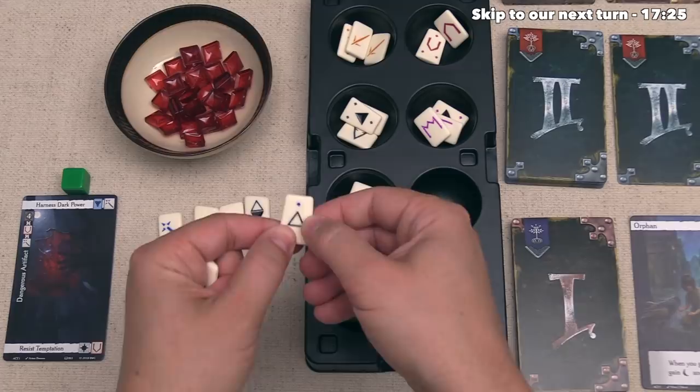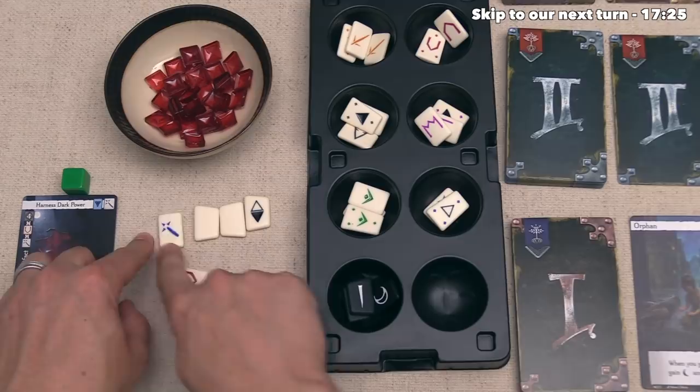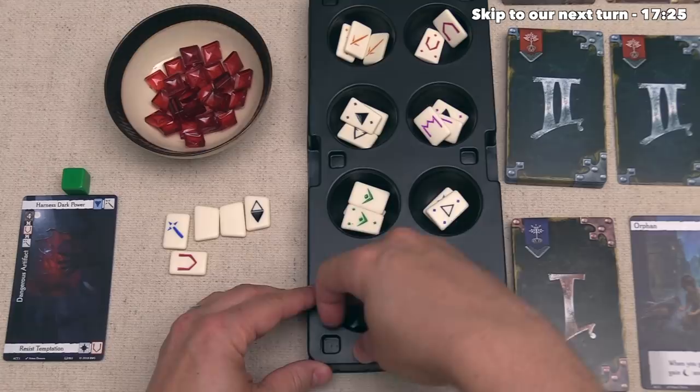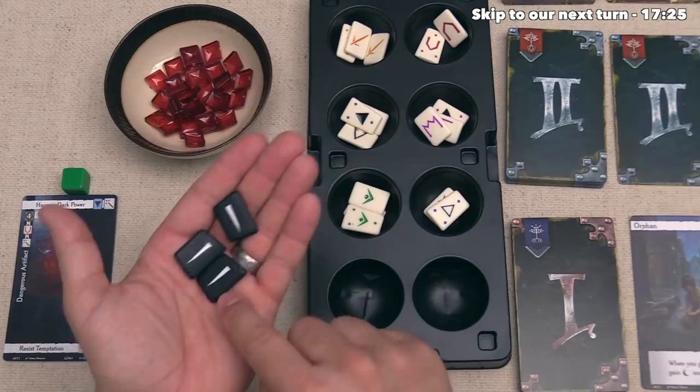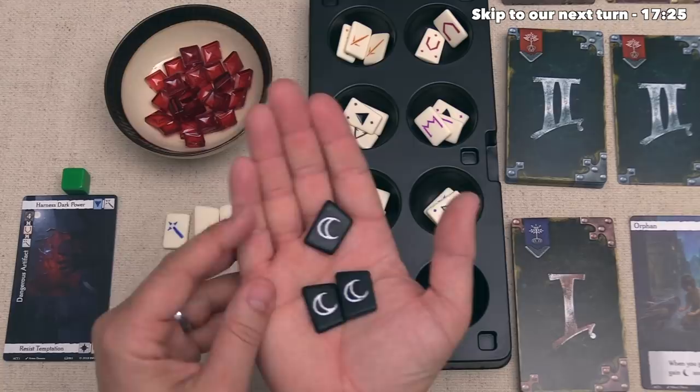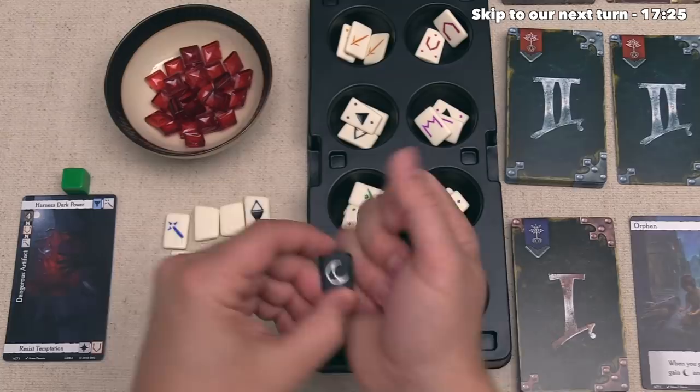The last thing they can do is add Dark Runes to their pool — up to three times per turn, costing one experience each. On one side is a one adding one to the challenge total, and on the other are moons — the moon gives two toward the total, but for every moon that shows up, the player goes down once on their corruption tracker. That is a risk the player takes when deciding to add these to their pool.